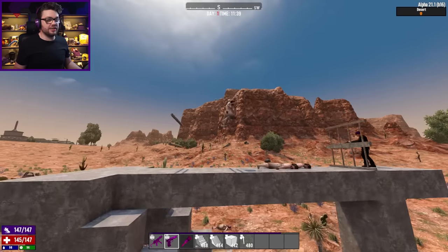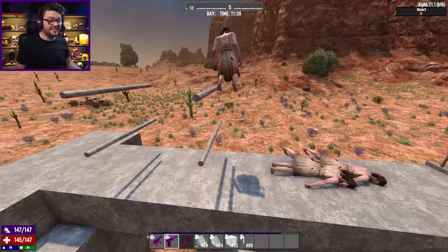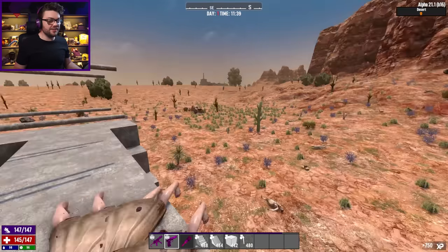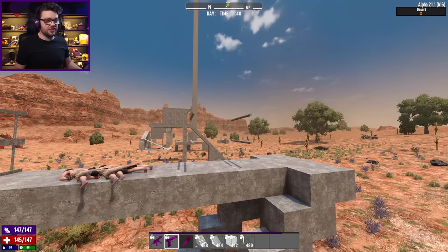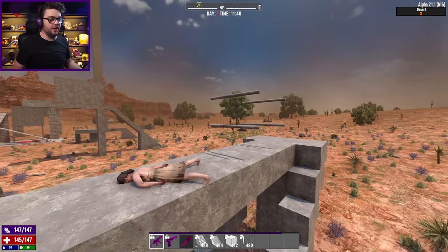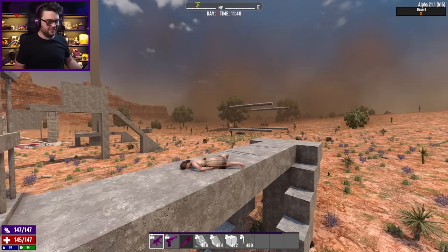It only happened a couple of times, but it definitely happened. How can you jump so high? Is this a new thing they've brought out to counter exactly this — two-high walls? Zombies can just jump more than two metres now? Well, that's interesting. Of all the things I thought I would discover today, jetpack zombies was not one of them.